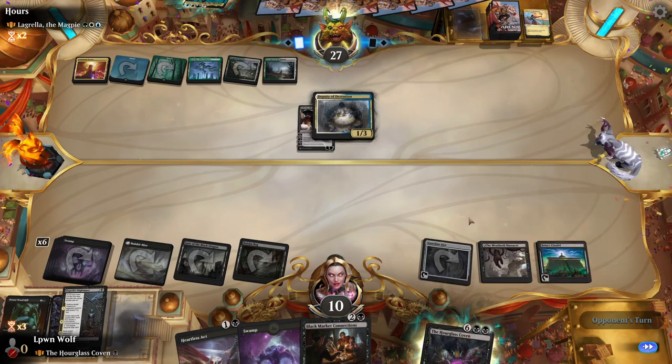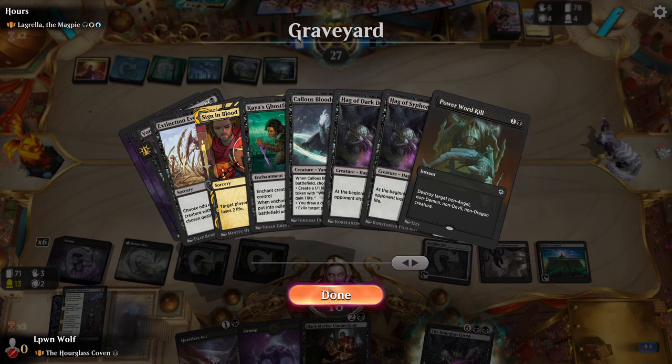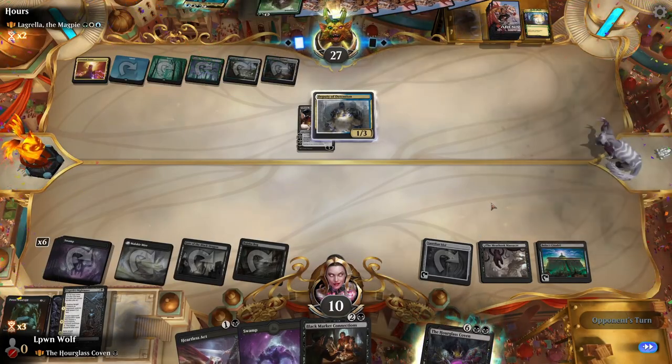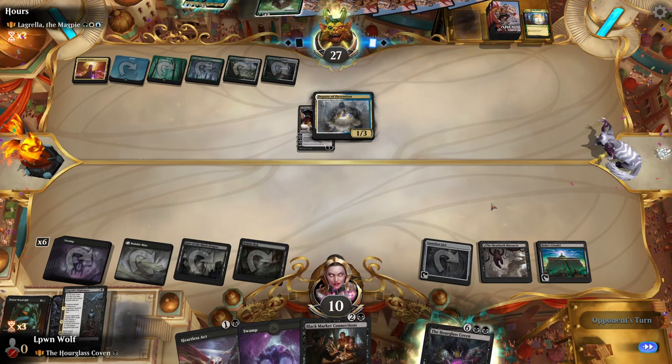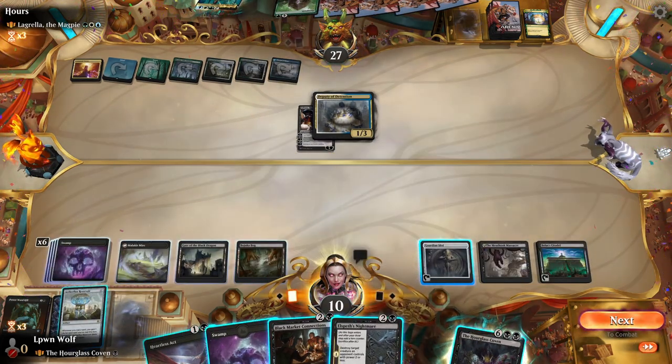I'm going for Lily. I'm not sure about these targets they're going for — there's not that much to resurrect anyway, to be honest. Regrowth on the Thragtusk — okay, that's interesting. Aetherflux Reservoir — ooh la la. Let's see if we can resolve this.